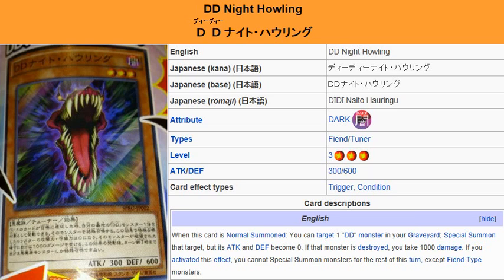What we're looking at here is DD Night Howling. It is a dark fiend tuner monster. Level 3, attack 300, defense 600.